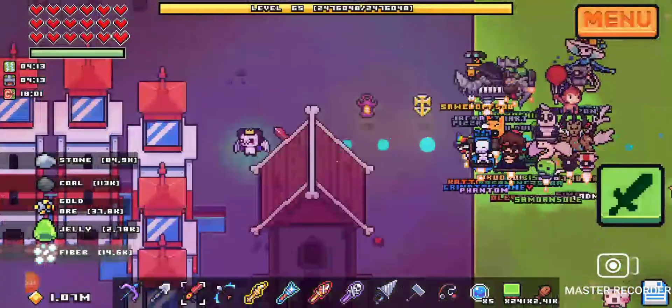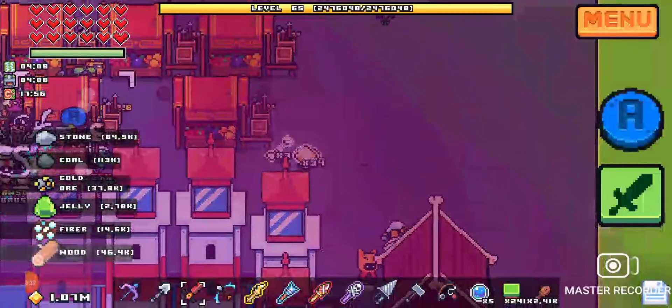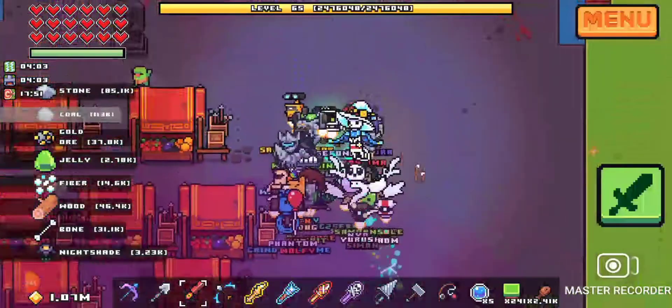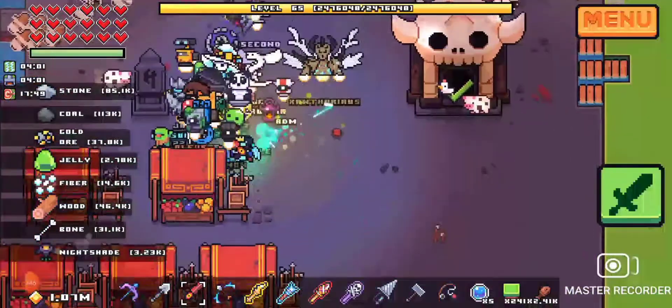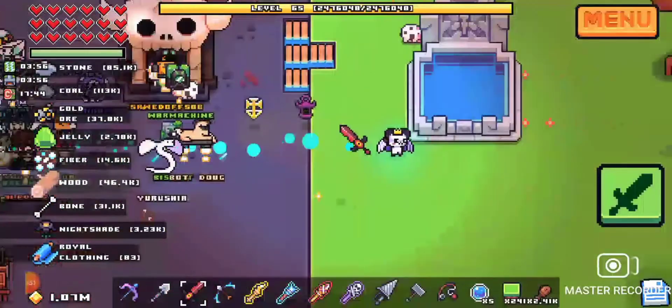Way one: markets. They sell droids sometimes — they don't always sell droids — and if you have a lot of money you're gonna want to buy them, so that way you could get droids. My second way is basically fight bosses.